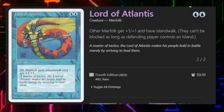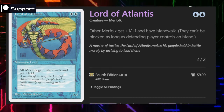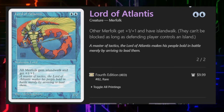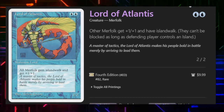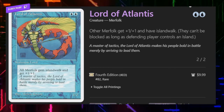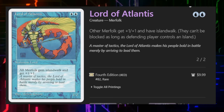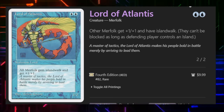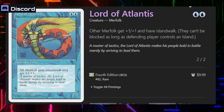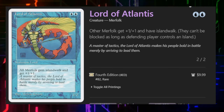Lord of Atlantis has one of the most common types of Landwalk abilities — that's Islandwalk — but I mostly put it in here to highlight that basic Landwalks are the most common and also the most utilized. There's at least one lord in each color that will give its creature type the corresponding land walk, like Forestwalk on an Elf or Islandwalk on a Merfolk creature. So that's basic Landwalk — I'm not going to do a lot of examples of those because they all kind of work the same.